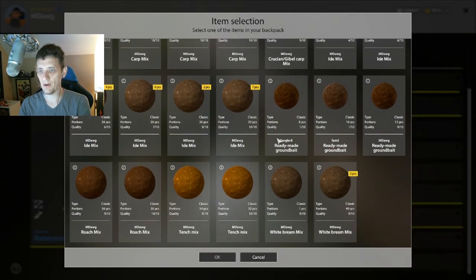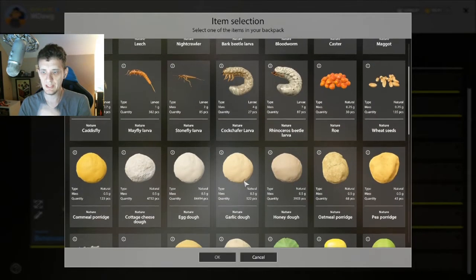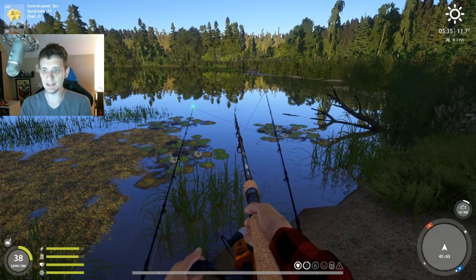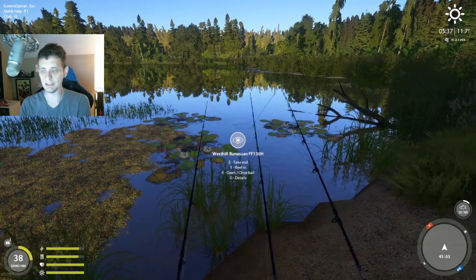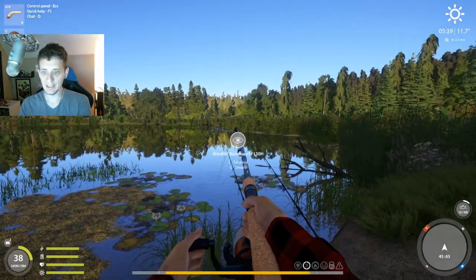Let's go ahead and load this back up with some more roach mix. And let's switch this to cheese, because that's one thing I haven't tried yet. Trying to pick the baits that have a higher likelihood of catching the big roach, not just any roach — because something like pearl barley or even peas are going to catch a lot of roach.